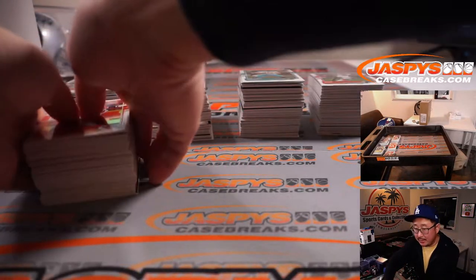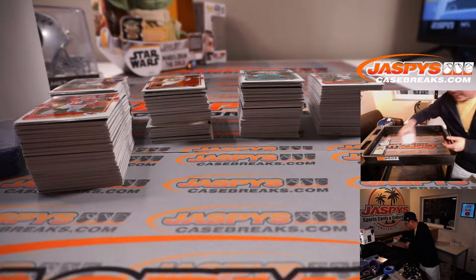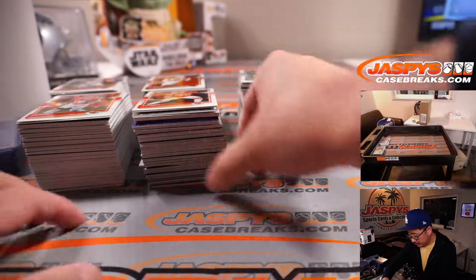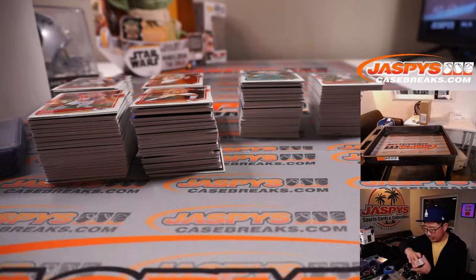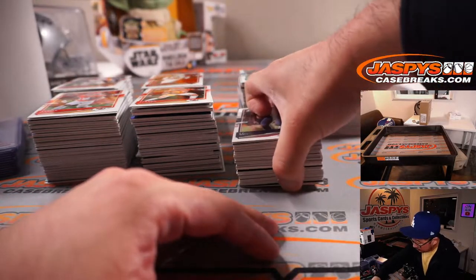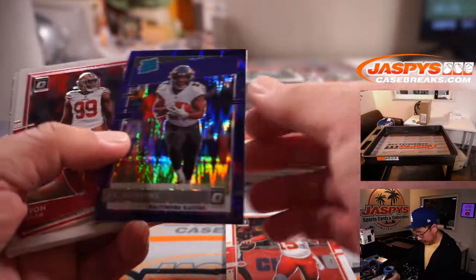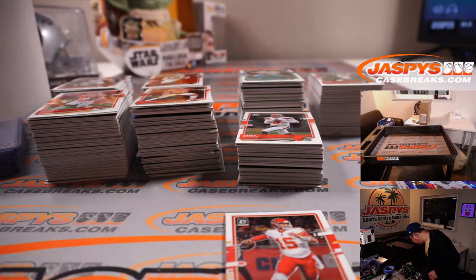Only one Genesis out of that Mosaic case. Maybe only one downtown out of the Optic. Since I got help from Sean Jaspi we're flying through this break and will definitely have time for National Treasures tonight. Now opening Donruss Optic Blaster. Good luck everybody. J.K. Dobbins, Jeff Okuda Rated Rookie Hollow — the Purple Shock are the Blaster exclusives, three per case for rated rookies. Mahomes and Bradys will ship, all other vet commons will not.